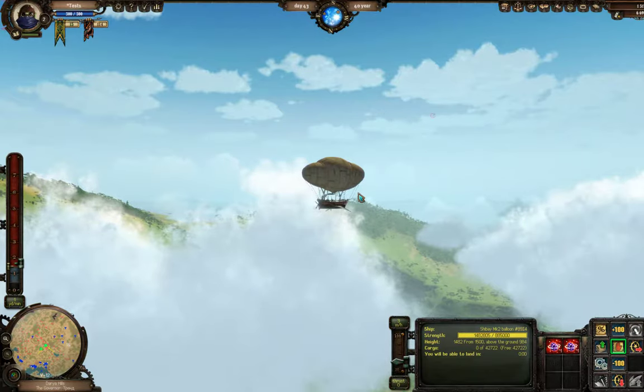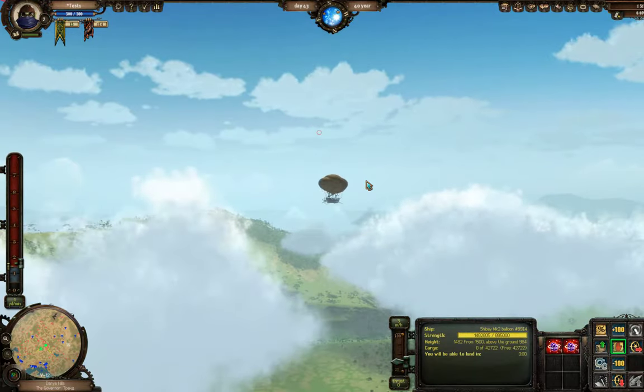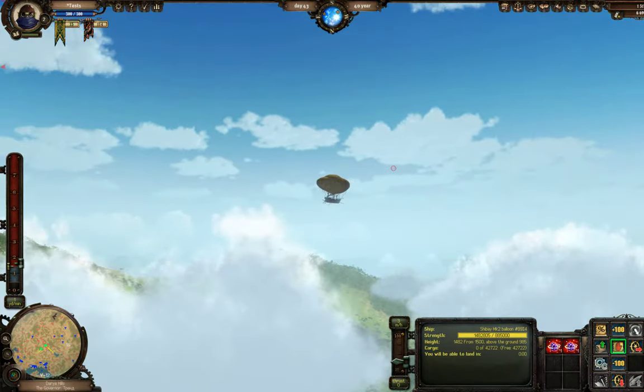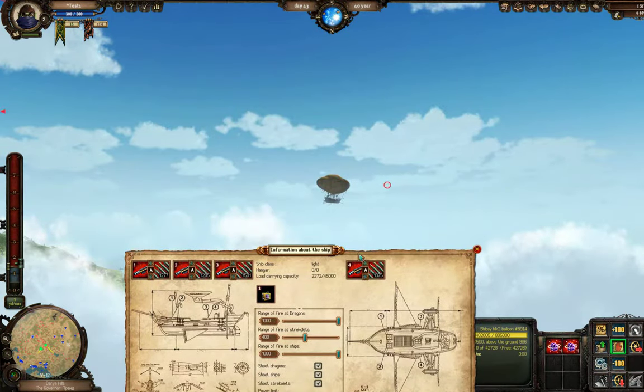These guys for some reason just do not want to fight. However now they seem to be in the mood so we're gonna make a tutorial about it — Dragon Hunting 101. Now as you can see I am not telling my ship to fire on this dragon, it's just doing it, and I'm going to show you how we accomplish this.